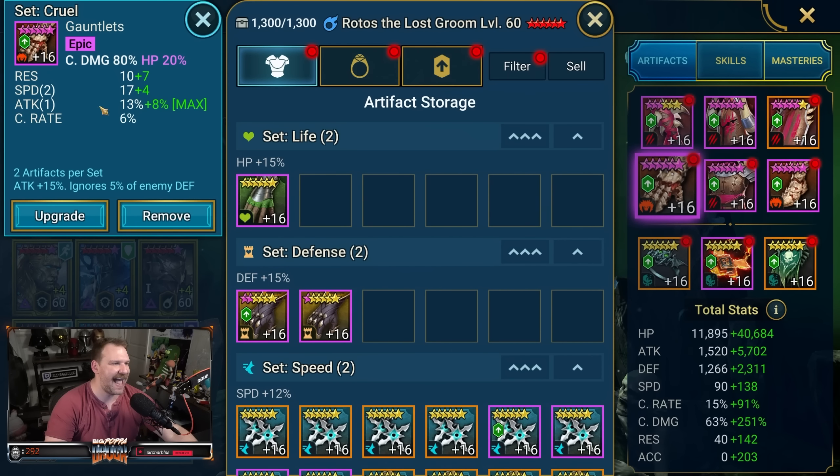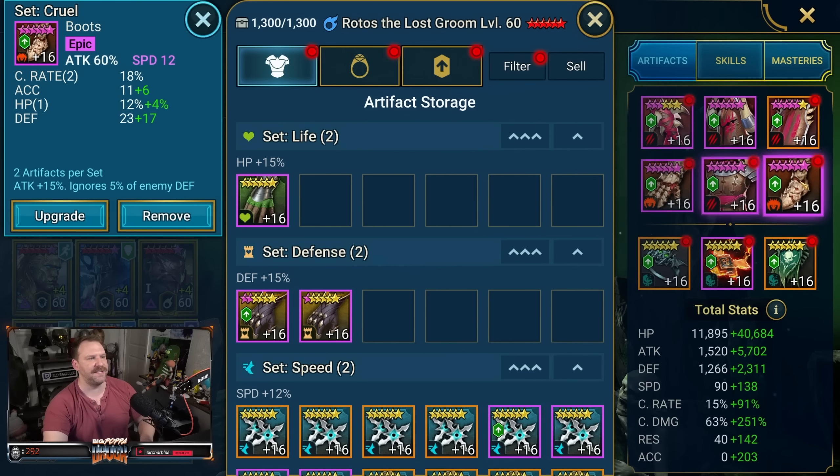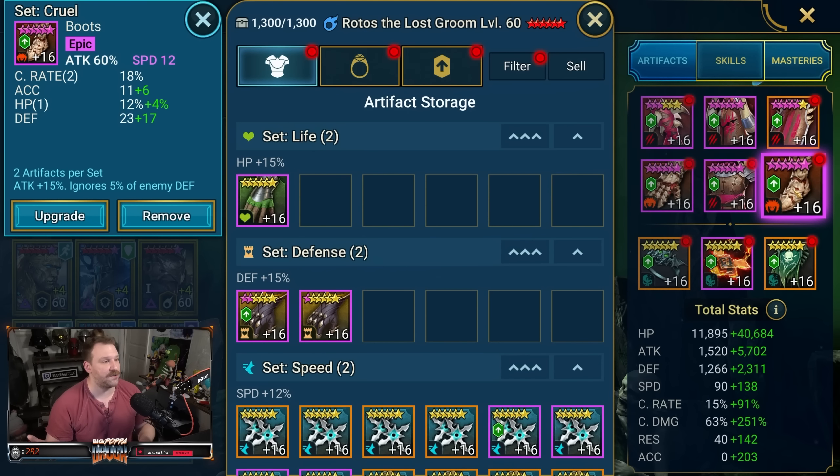On the chest: speed, attack, and crit rate. Same thing with the HP percentage and crit rate. The one piece I wish were a little different is this one because defense isn't super useful for him — it helps him stay alive a little bit, but if it had been crit damage or HP percentage with a double roll, that would have made him even stronger. He doesn't have perfect pieces, but they're pretty strong overall. And finally, Cruel Boots with attack percentage, a 60% speed roll, plus crit rate and HP percentage — all boosting his ability to do damage.